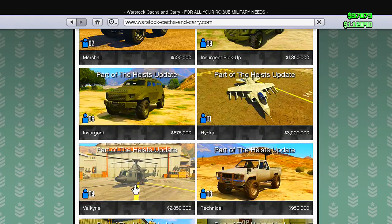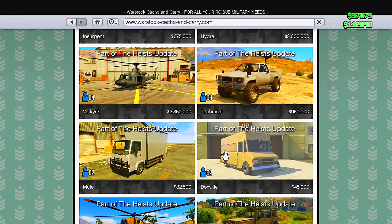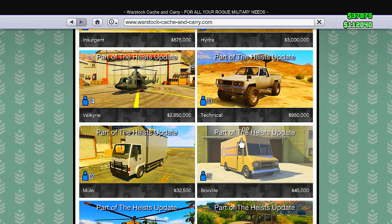The Valkyrie is an awesome vehicle especially with crew members and friends. The Technical will only run you guys about $950,000 — it has the mounted gun on the back and all that cool jazz. Then you have the Mule and the Boxville: the Mule runs about $32,000 and the Boxville runs about $45,000.